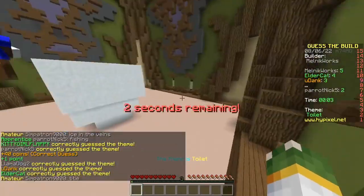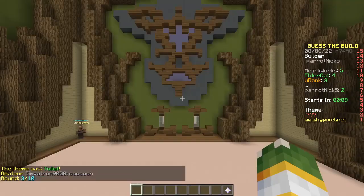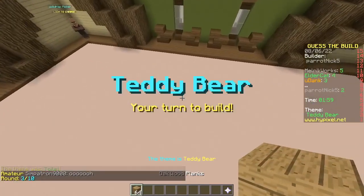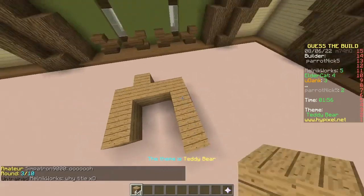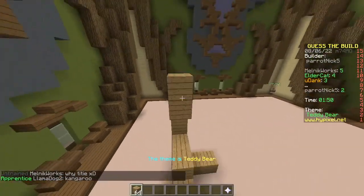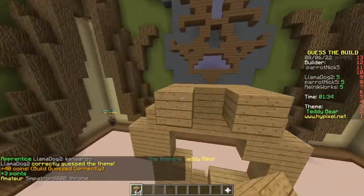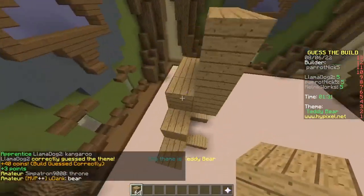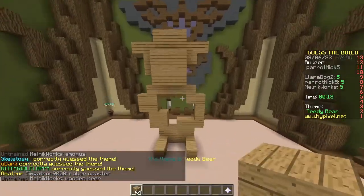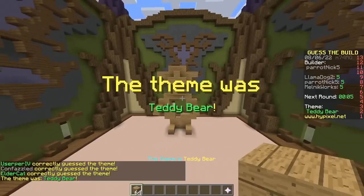Dang it. Why did you use quartz? Toilets are made from ceramic. Your turn. My turn. Wow. Is he spelling? No. Oh, that's a kangaroo. Never mind. That's a teddy bear. I'm good. Cheating. That looks terrible. Yet everyone is guessing it. Good job. Teddy bear.